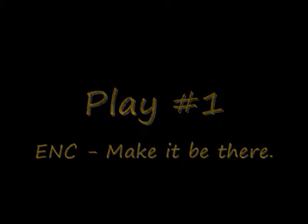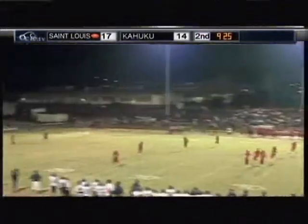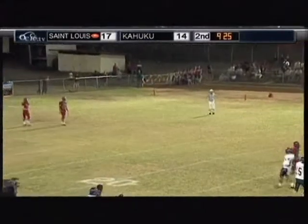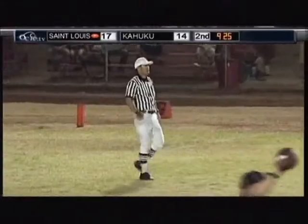Play number one is just a simple encroachment by the kicking team. I put it in here because this does not look severe — in fact, I can't see anybody over the line. The philosophy is on an onside kick, you're very strict; that's considered a hard play for both the kicking and receiving teams. But if it's just a normal kickoff like this, you can give a little bit of leeway. If their body's over or you've got a full foot down, go ahead and call it, but in a situation like this, let the game flow.